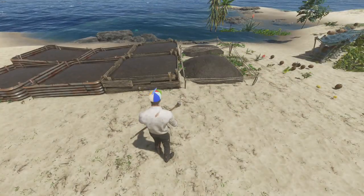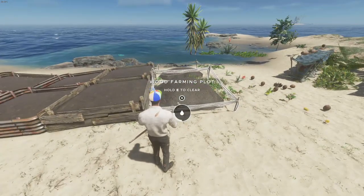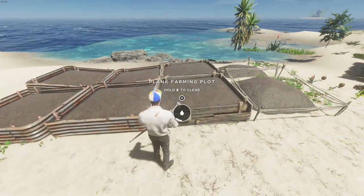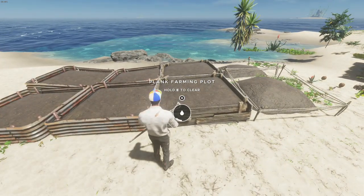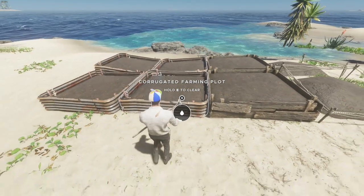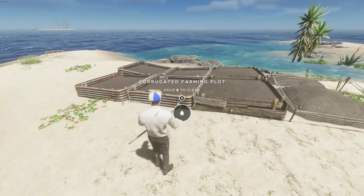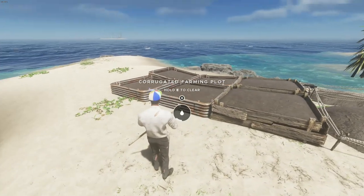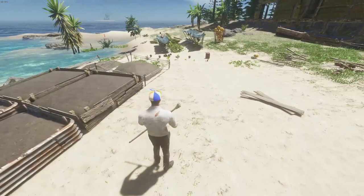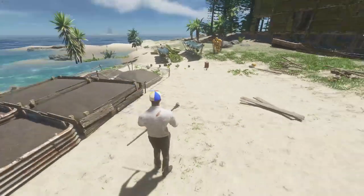Now the only difference between these farming plots, besides the actual look, is how much water charge they will hold. The wood farming plot holds four water. The plank farming plot holds eight — it used to be six. And the corrugated farming plot holds eight as well, though I'm sure that'll be changed in a future update. The corrugated farming plot is the best one to have, so if you do have the resources, definitely use that corrugated scrap for your farming as it holds water a lot better than the other two.